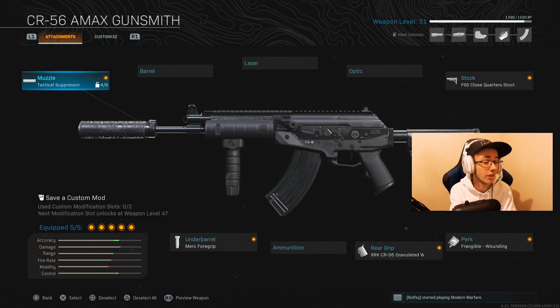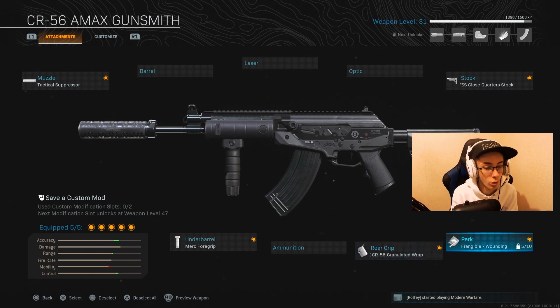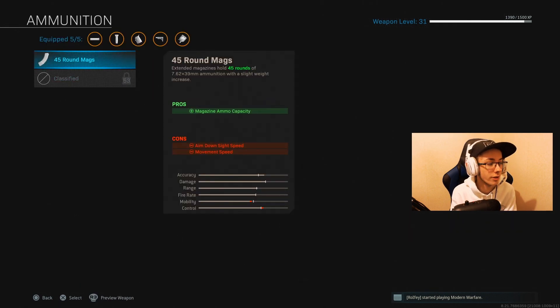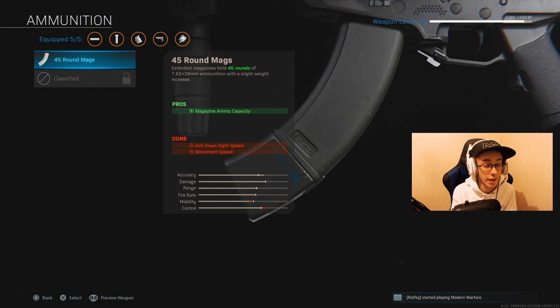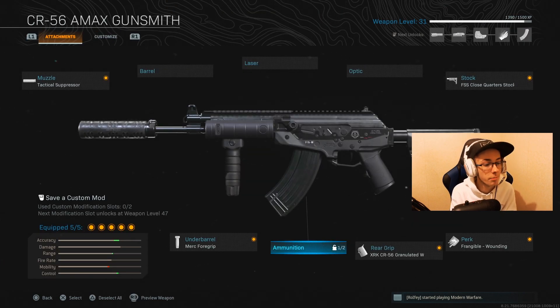Going on to the low level CR-56 AMAX class setup: I was rocking Tactical Suppressor, Merc 4 Grip, as well as the CR-56 Granulated Wrap which is just Granulated Grip Tape, Frangible Wounding, and the FSS Close Call Stock. I have also unlocked the 45 rounds, but that was during the gameplay as you'll see. So this is just the class setup I'm rocking — pretty basic and standard for a lower level.